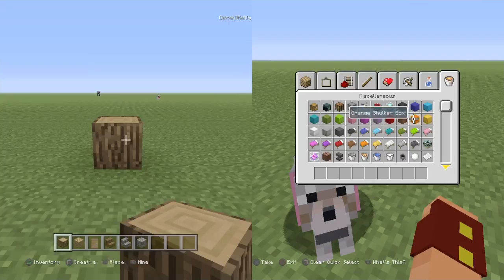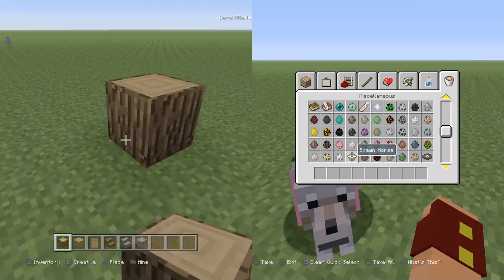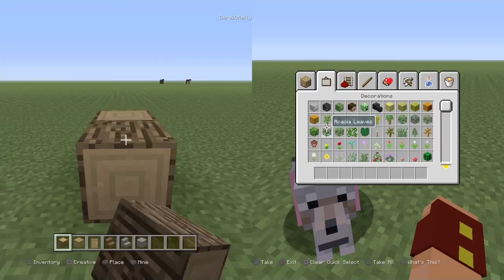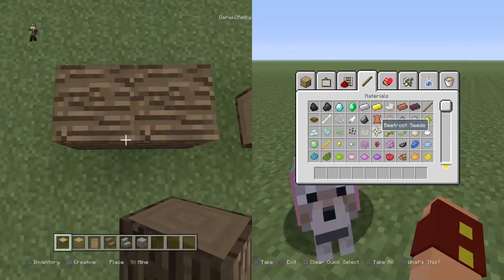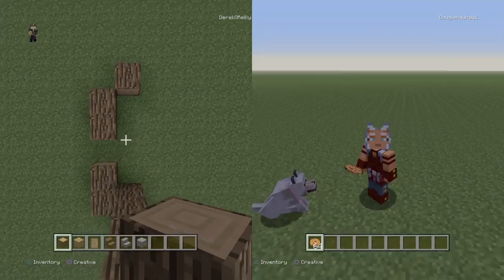So what you're gonna do is go like that, just like that. And then we're going to go one, two, three, and then place blocks inside the dirt, and then go two more, just like that. And then here we go like that, and then we bring these pillars up as high as you want.